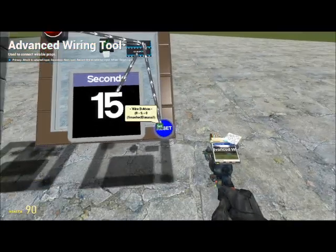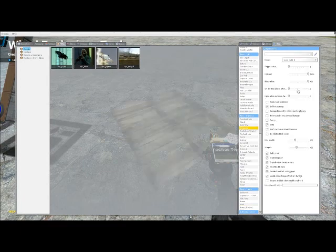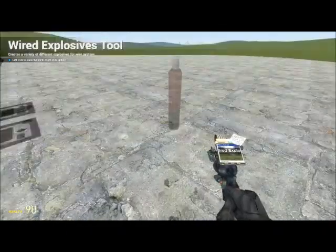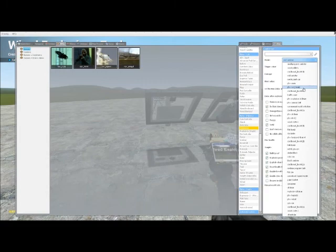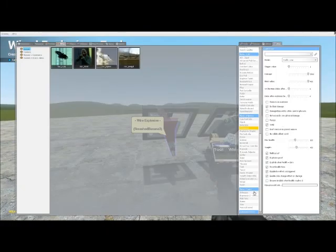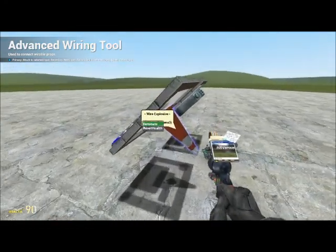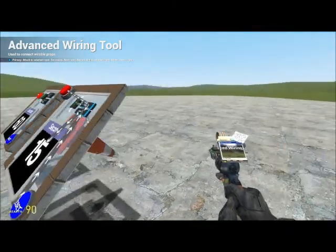Now we need the explosive — that's really whatever you want; I'll use a red canister. Detonate will go to Out on the delay chip.